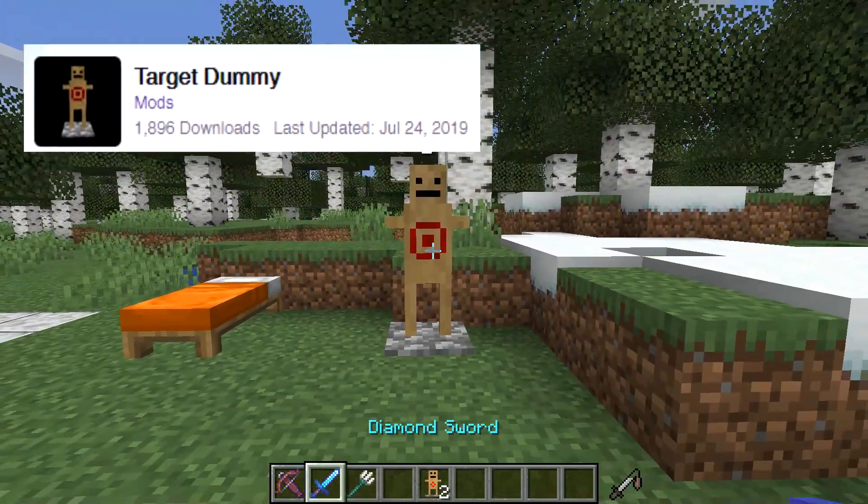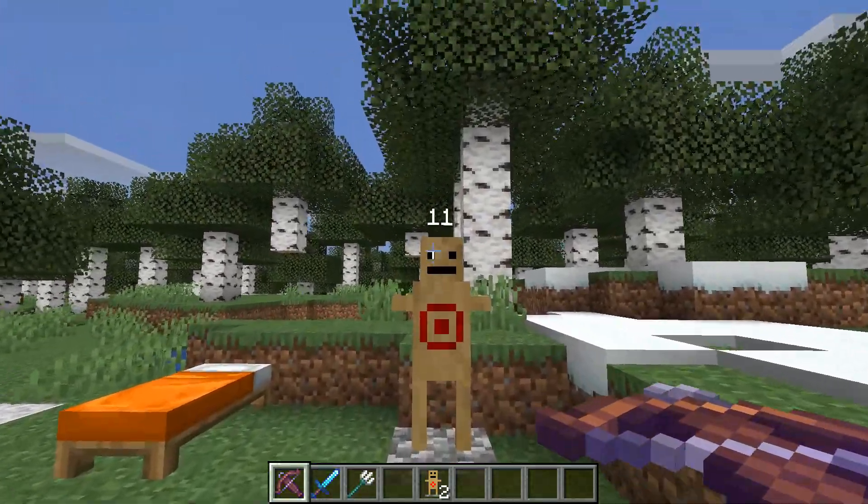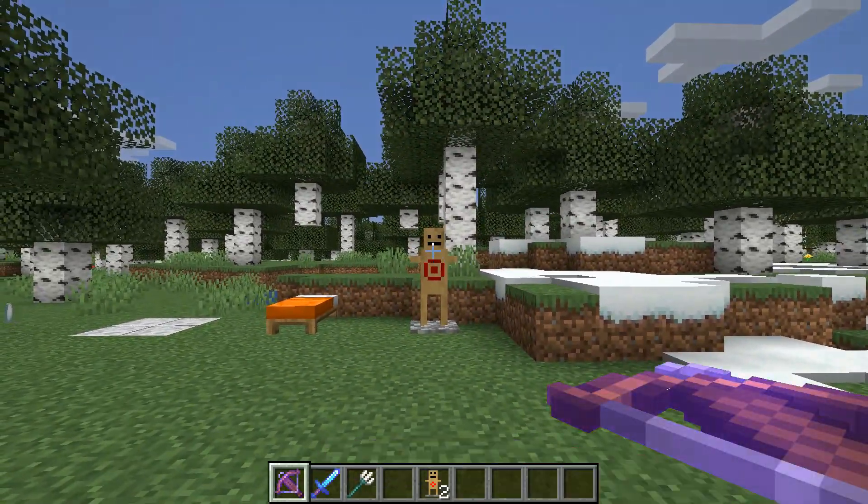At number 6 is Target Dummy. It's hard to know how much damage you're doing when you one-shot everything. Thankfully, Target Dummy is here to save the day. Target Dummy adds an entity that will read out your damage output every time you hit it in game.